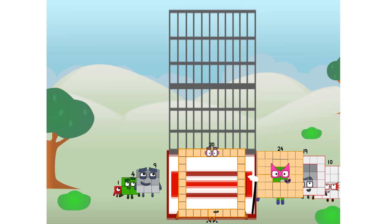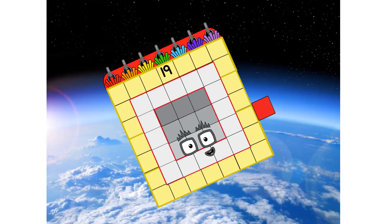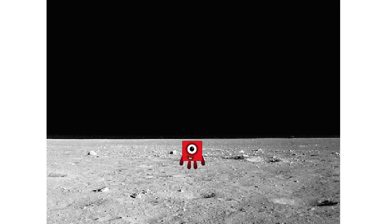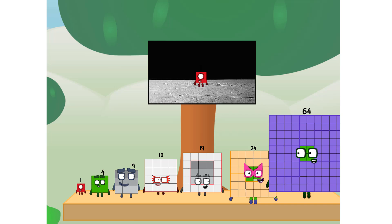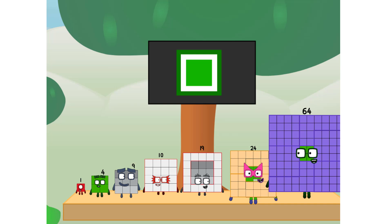We have liftoff! Primary launch stage completed. Engaging secondary stage. We have reached space. Second stage complete. Entering lunar orbit. Launching lunar lander. The square has landed! We did it! The only thing left now is to plant the square club flag. Numberland, we have a problem — I forgot the flag. Don't worry, little one. I'll take care of this. 64. And I promise: no rockets. Square power only.